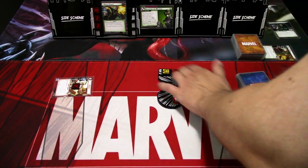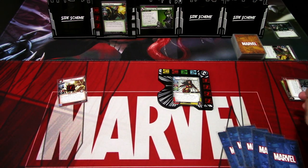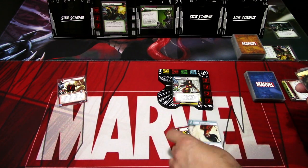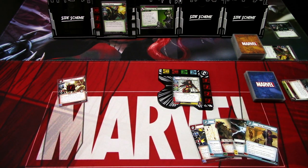That is our turn. We ready up and drop down to 5. We get Wasp, Pheromones, Power of Aggression, Energy, and Team Training. That is the hero turn.